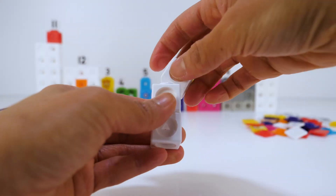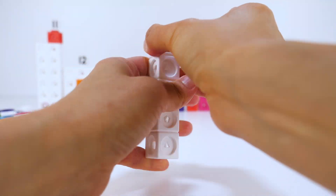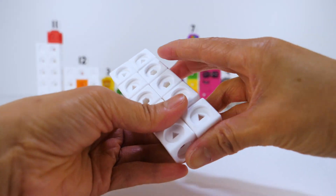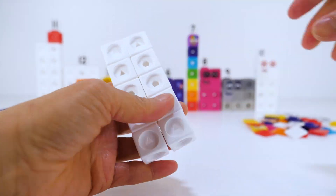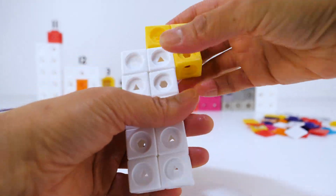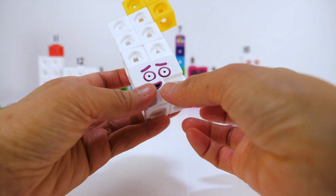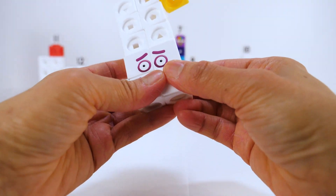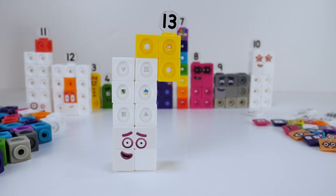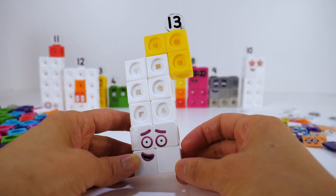Number block 13. He has 10 white blocks and 3 yellow blocks. He is the most unlucky number block in Numberland. He has purple eyes, eyebrows, and a purple mouth. Number name 13. I am number block 13. Unlucky me.